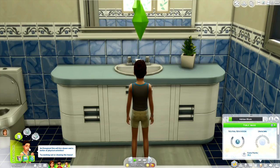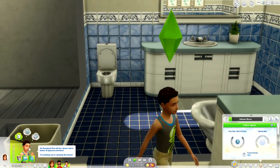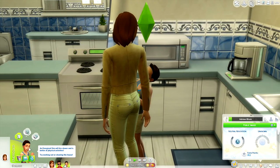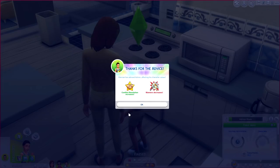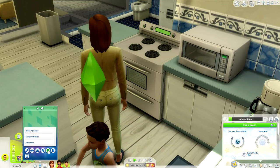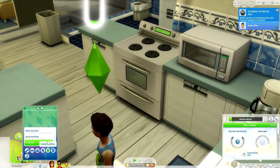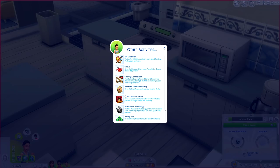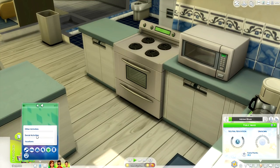Even though mod number two is very similar to the first mod, they are completely different. The Social Activities Mod by Little Miss Sam is one of the very first activity rabbit hole mods introduced to The Sims 4, and it is absolute freaking perfection. Even though I have the Explore Mod in, I love to use these two in tandem because they both give me different things. To access this mod, all you need to do is go to your phone - you'll find the Social Activities pie menu and be able to partake in other activities, social activities, and vacation.